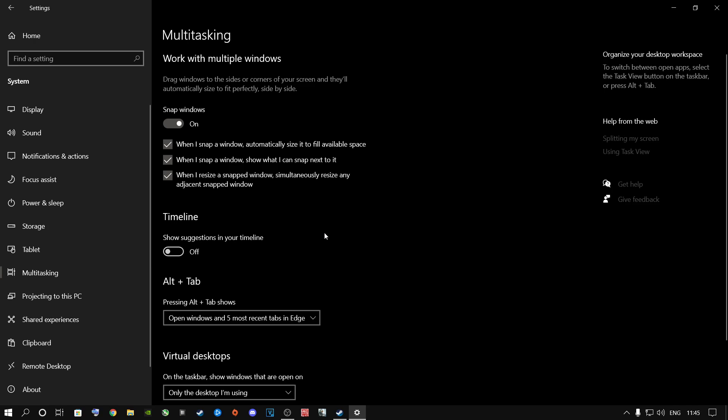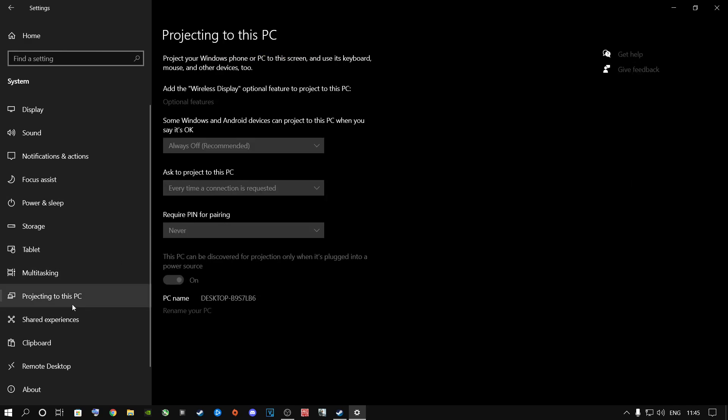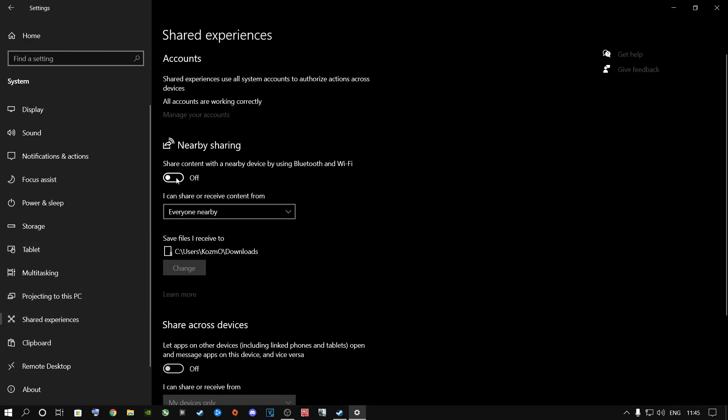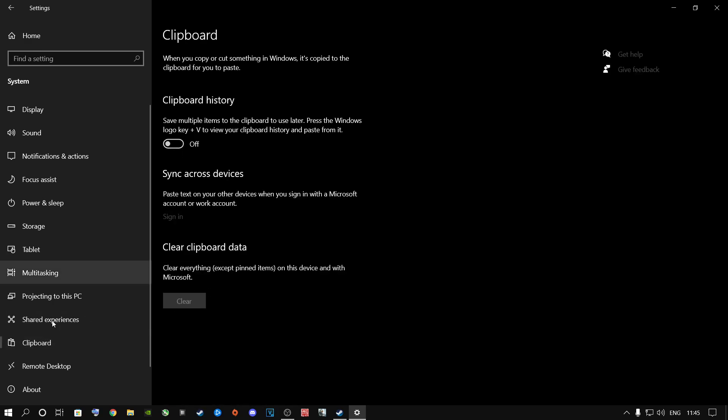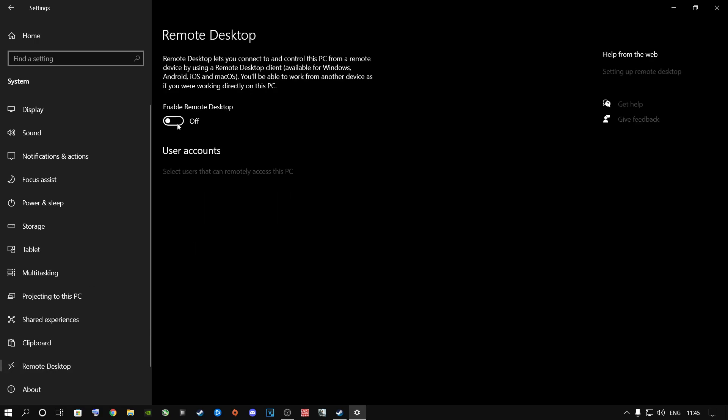Multitasking is a very important step. If you are running one monitor or one display, go ahead and switch this off. If you have multiple displays like me, go and switch this on — it helps a lot. Projecting to this PC, skip this option. Shared Experiences — make sure you turn all of these things off. Go to Clipboard, say Clear, and make sure this is off. Remote Desktop — make sure this is off as well, unless you use it.